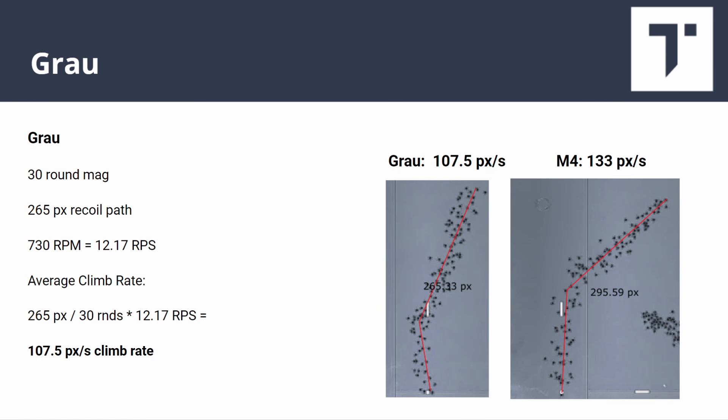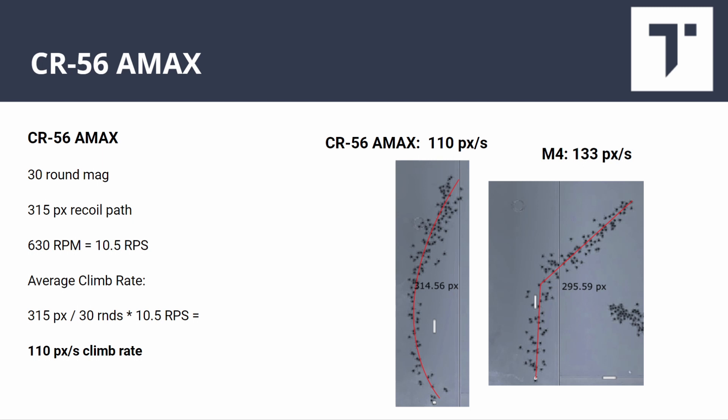The Grau has a slightly shorter recoil path — 265 pixels instead of the M4's 296 — and also shoots slower, so the math comes out to 107.5 pixels per second, quite a bit less than the M4. The A-Max has a smooth curve recoil plot, which is interesting — not a lot of guns do that. It shoots at 630 RPM, or 10.5 rounds per second, coming out to an average of 110 pixels per second climb rate.